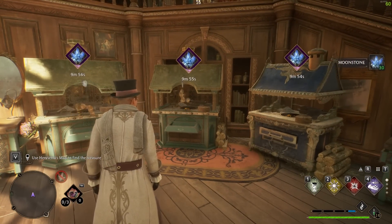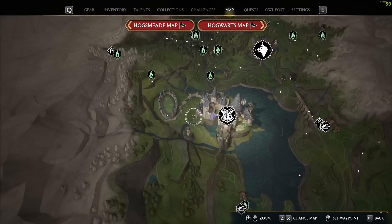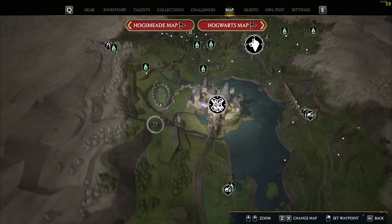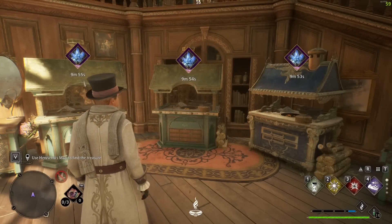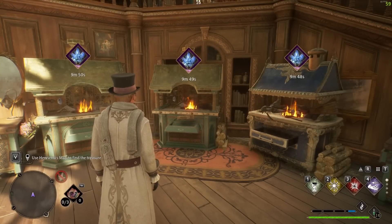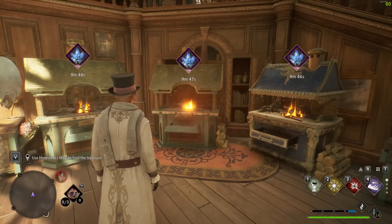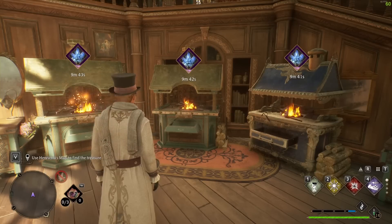Some players argue this isn't as worth it because if you head out into the world map, particularly around the edges of cliffs, you can find quite a lot of moonstone and often get much more in 10 minutes than what you'd get from the converters. However, if you're going around doing main story quests or other questing, these are a good investment — every time you come back to the Room of Requirements you'll have moonstone waiting. I didn't get this early enough, so it should be one of your main priorities.